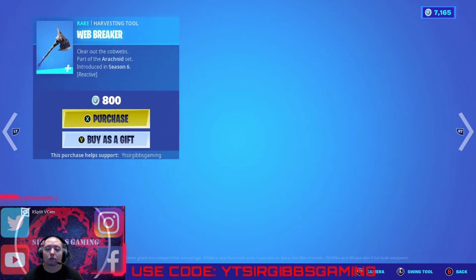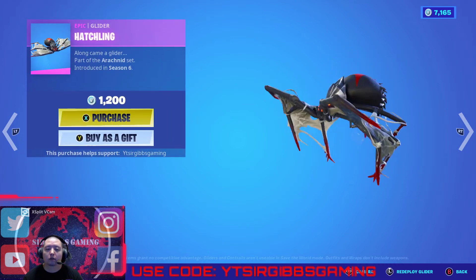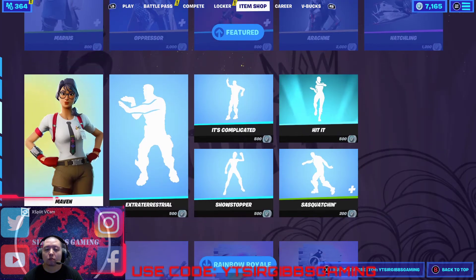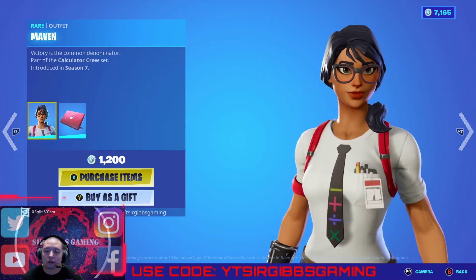She's pretty good. The Webbreaker is 800 bucks, the Hatchling glider is 1200 bucks, and then the Maven skin is 1200 bucks — it's a nice skin, kind of a nerdy one.